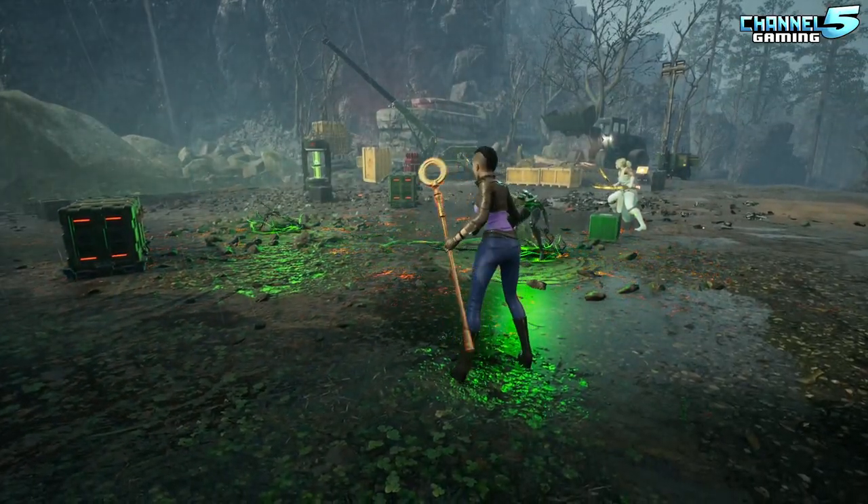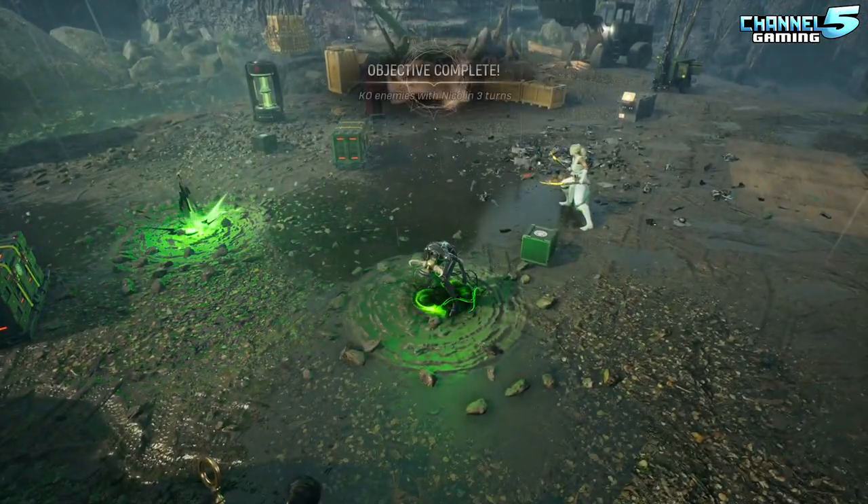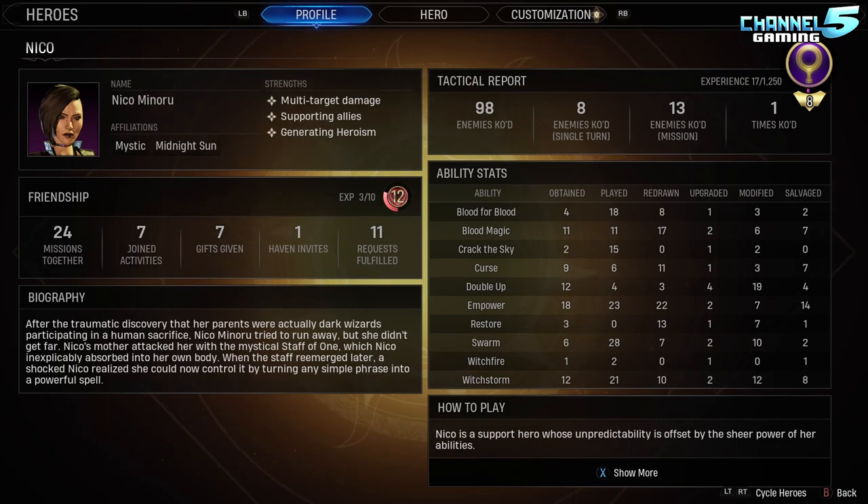Before we talk about her build, let's take a look at my hero profile. I've brought her on 24 missions with my Hunter, and I've used a vast amount of her abilities — none of them are screaming overused. Swarm has taken the lead with 28 uses. Compared to other heroes featured in this series, she has gotten a lot less played. Her champion level is only level 8, her friendship level is only level 12, and she's not getting a lot of time on the field with only 98 enemies KO'd.